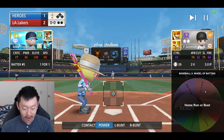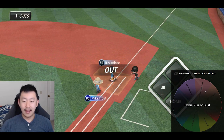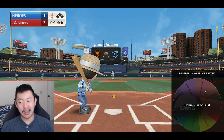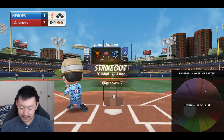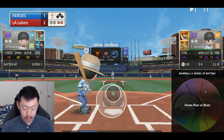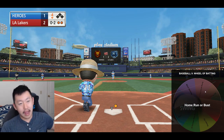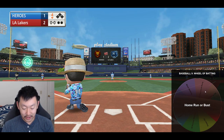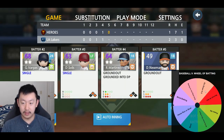Home run or bust. I think it's doable with Mike Trout. That was a bad pitch to swing on — my bad. I will take the loss. Have to strike out now because it's home run or bust. Sadly we busted out of it. We get a run though — that home run by Kobe. It was only one out, so two dudes have to strike out. Legally couldn't do anything. Legally speaking.